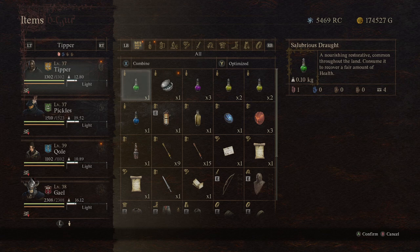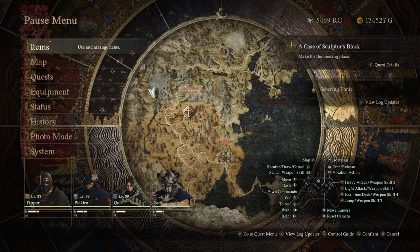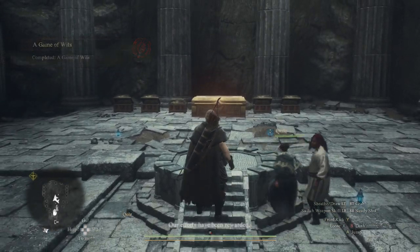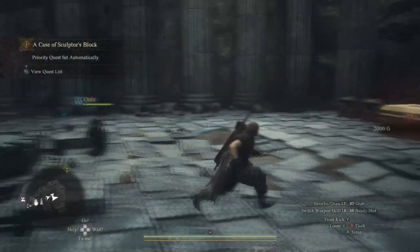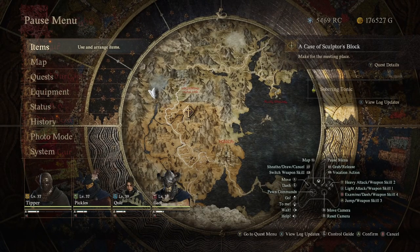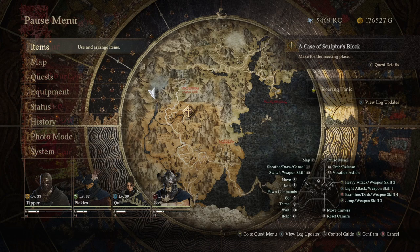I've already killed the Sphinx and you know how this game saves, so I can't go back and do it again. What you have to do is attack the Sphinx's backside — her butt. Don't attack her face. If you attack her face, she'll get upset and she'll run off. It's all about attacking the backside of her.